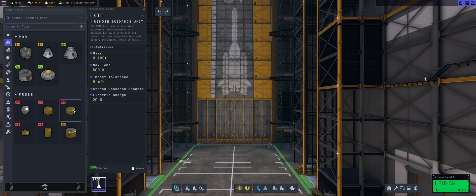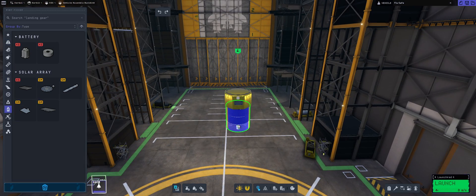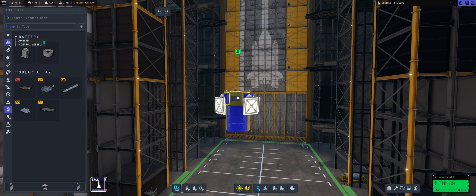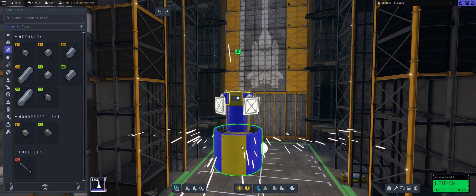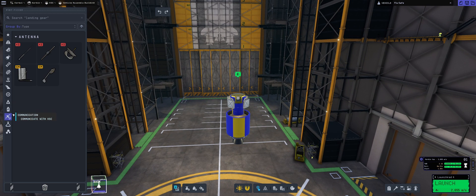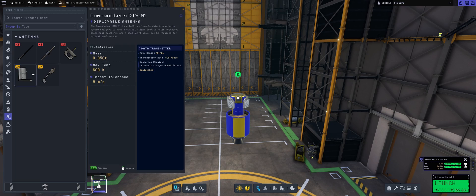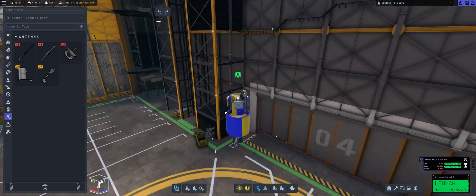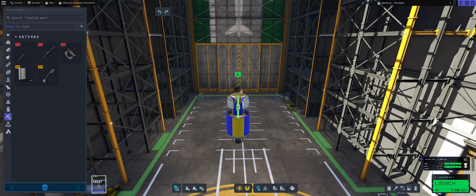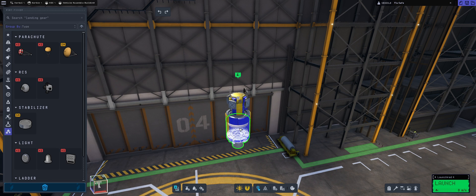Let's get into the building. We're going to build a probe: take a probe core, a couple of batteries, slap on some solar panels, one small fuel tank — form factors confuse me nowadays — and put an antenna dish on top. I think this will be enough. There are two contracts we're going to complete: one is launching a probe and another is putting a satellite into a specific orbit.